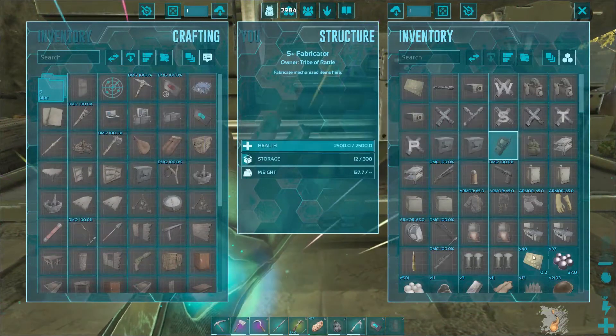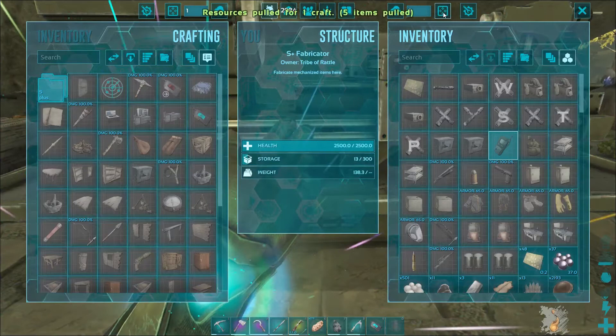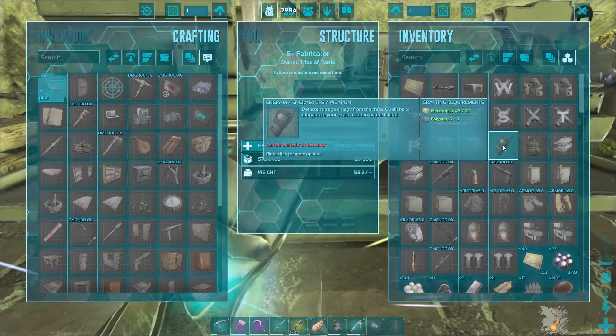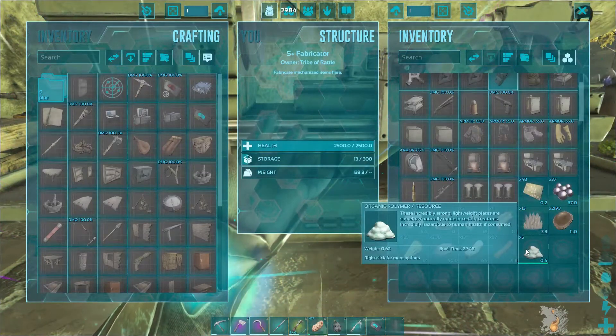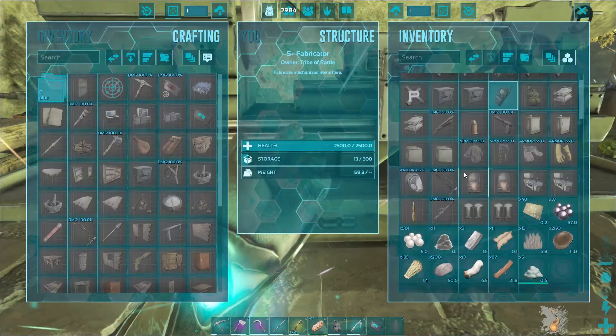Let's say we want to make a GPS. We have everything there, and let's just say we want to make one. It had to pull five items, which were the polymer — I have organic polymer, because organic polymer is easier to get in Aberration than regular ARK. So I'm able to do that in this inventory by doing it that way.